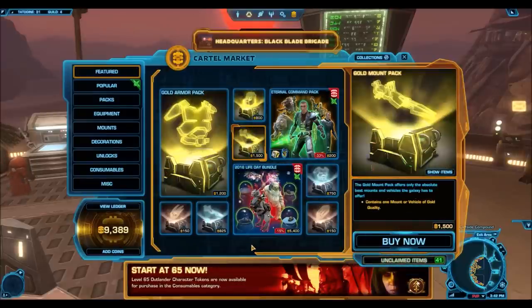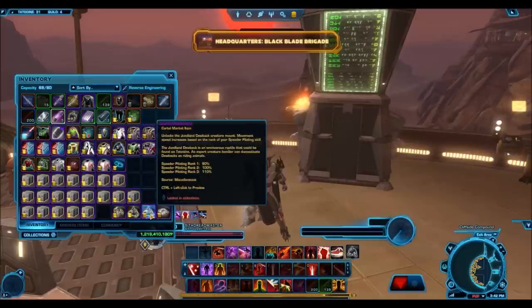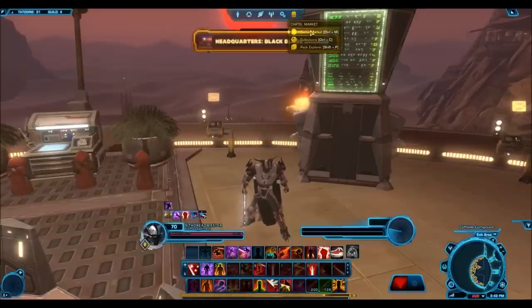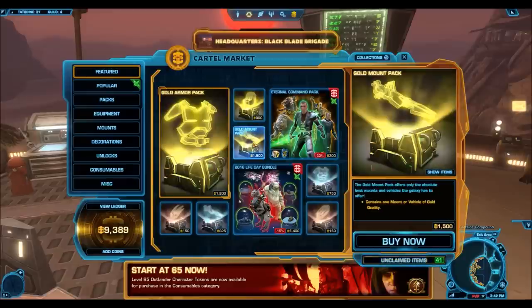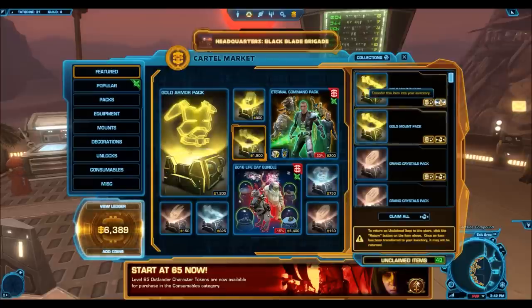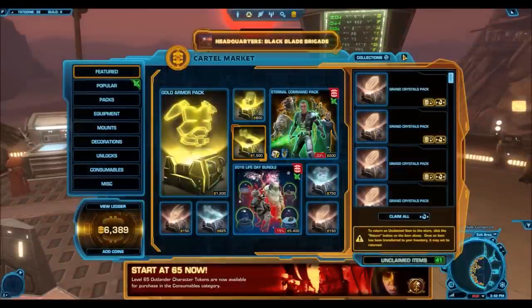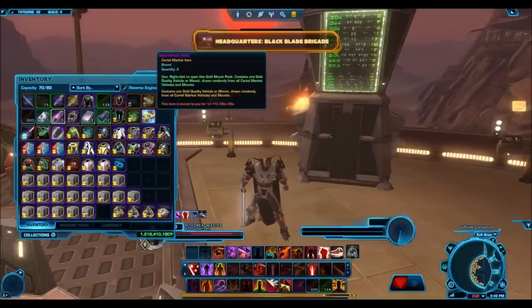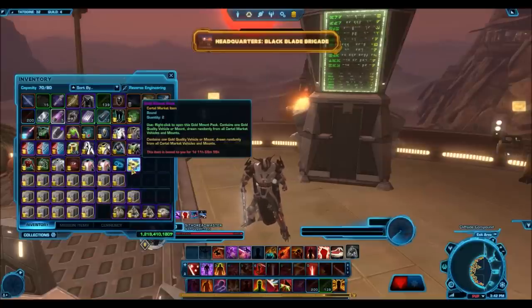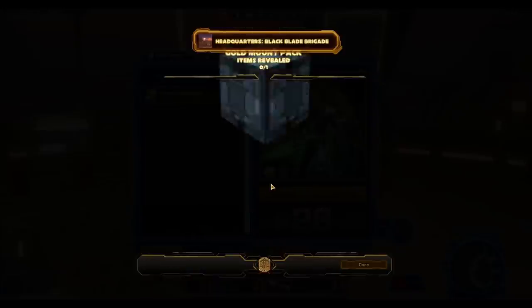I don't think opening three gold mount packs was really representative. I was kind of hoping for one really good item, so I'll actually pick up two more gold mount packs and see if maybe we can get something really great. I do think this pack has the potential to drop a really amazing gold mount — it's happened before. A year ago I only opened four gold mount packs and one of them was the Command Throne, which I sold for like 7 million. Now it's going for like 50 million, and I've seen people ask for it in trade chat for 30 to 40 million credits. So let's see if we can maybe get something like that.